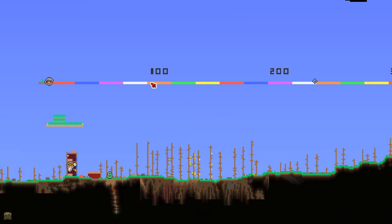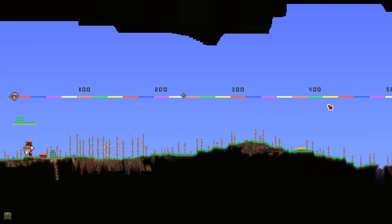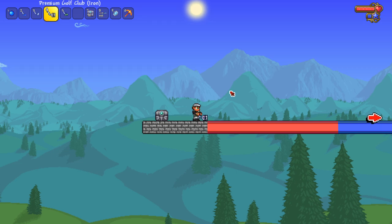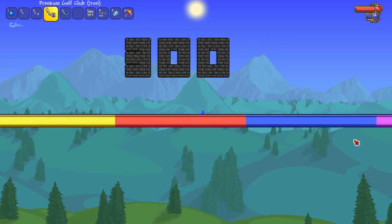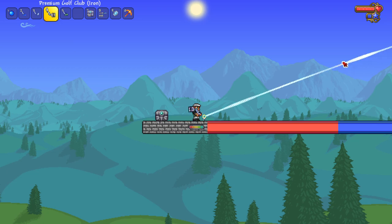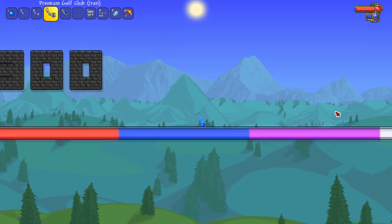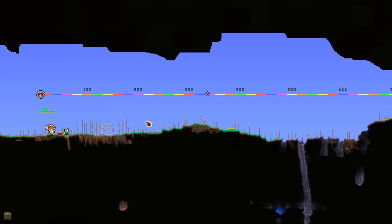So the putter was barely under 100 blocks and the wedge cleared 200. I have high expectations for the iron and driver — expecting the iron in the 300-400 range and the driver in the 500s. Putting the iron to the test with a straight hit gives us almost exactly 300 blocks. Adding a bit of a different angle, the bounce carries it to around 320-330 blocks.